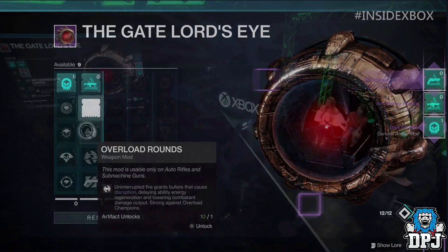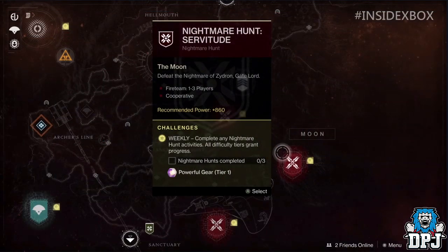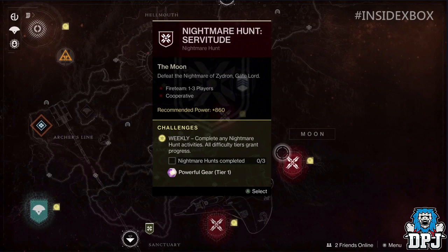Moving on, we see a new mode called Nightmare Hunt. This one in particular is called Servitude and it's on the moon. This one states: defeat the Nightmare of Zydron, the gate lord. Zydron, if you remember, was a unique Vex Minotaur unit that protects the Endless Steps on Venus. I think these Nightmares will be where we encounter many of the old enemies we've seen throughout the Shadowkeep trailer.